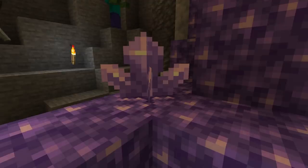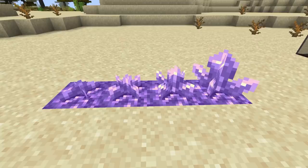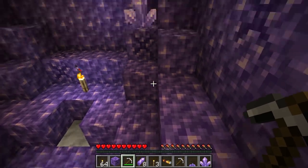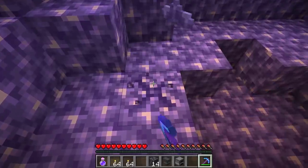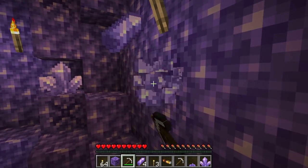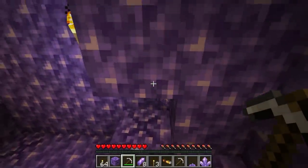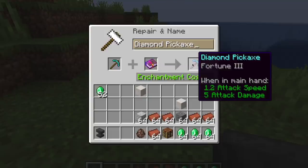There is a difference between an Amethyst cluster, Amethyst bud, and Amethyst shard. An Amethyst bud is stages one to three of an Amethyst cluster. An Amethyst cluster is the fourth and final stage. The Amethyst shard is what drops when you mine an Amethyst cluster. If you mine an Amethyst bud it will drop nothing, but you can mine it with a Silk Touch enchanted pickaxe to get the Amethyst bud itself. If you mine an Amethyst cluster with a pickaxe it will drop four Amethyst shards; breaking it other ways will only drop two. Using a Fortune enchanted pickaxe it can drop up to 16 shards at Fortune 3.